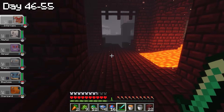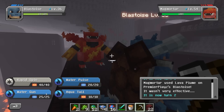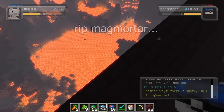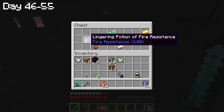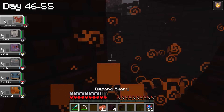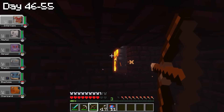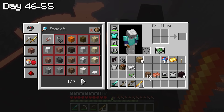After a couple hours of looking, I made it to the Blaze spawner. Along the way I found a Magmortar sitting there — after weakening it to catch it, I threw a Pokeball, he went inside but also went off the ledge into lava. R.I.P. that Magmortar. I found some chests with a Fire Resistance Potion and Flint and Steel. Using the Fire Resistance Potion, I hid behind bricks shooting at the Blaze — a slow process with a couple close calls, but I made it out with exactly 11 Blaze rods.